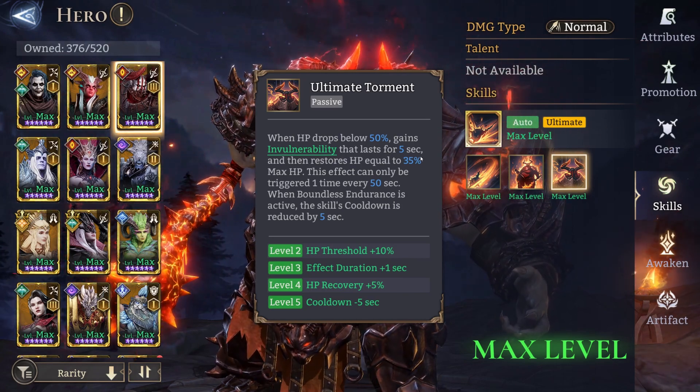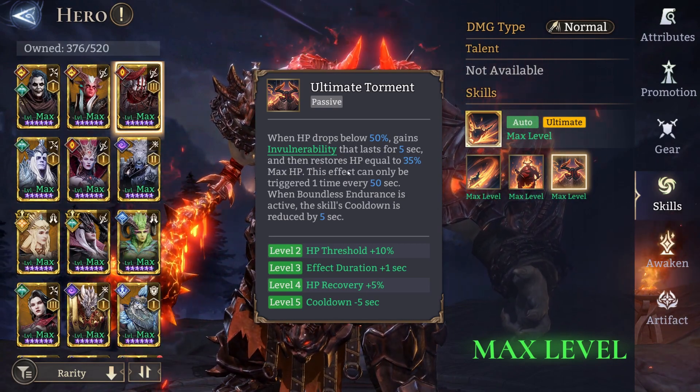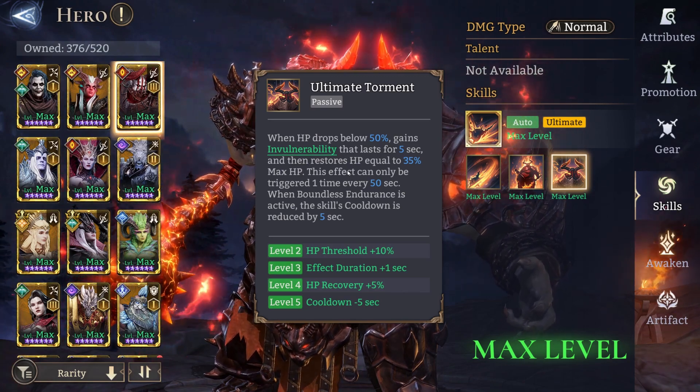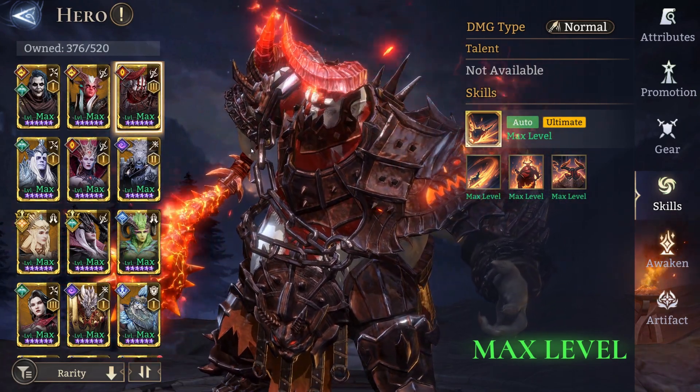I also use Abomination — his passive when HP drops below 50% grants invulnerability. If 2 golden guards hit him at the same time this would not activate, but you can do a little trick where you make one of the guards hit you first, activate that passive, and then he would take the hit from the second one and survive if you need him to. But you don't need to have the exact heroes.